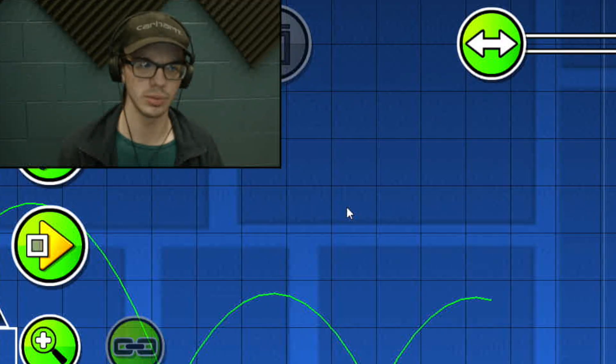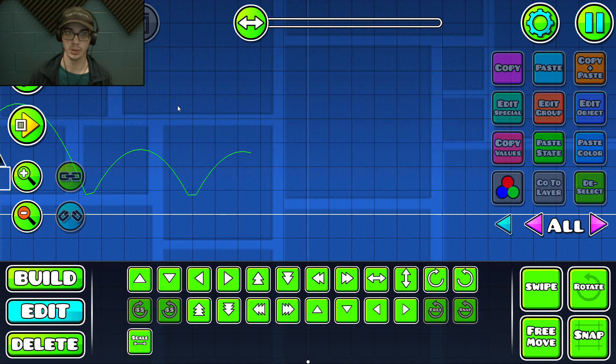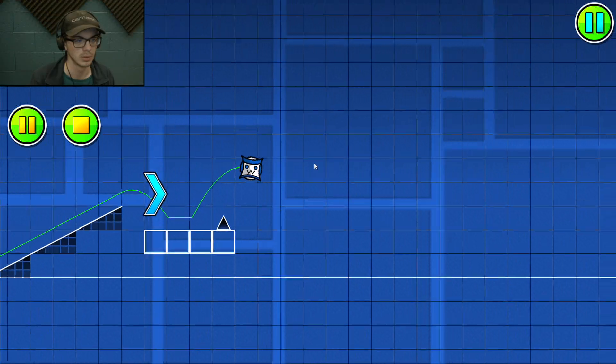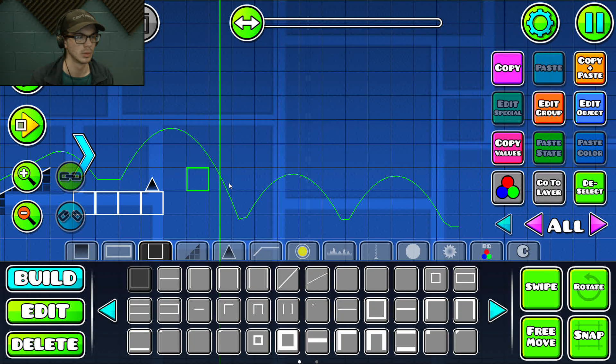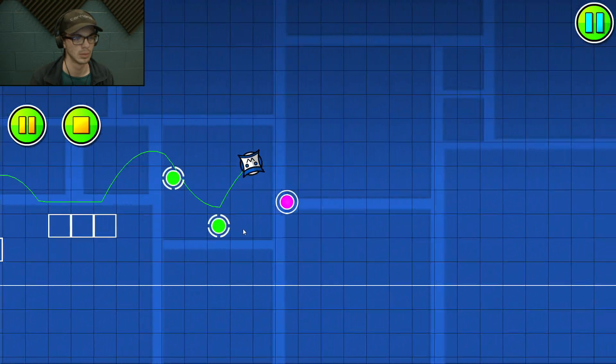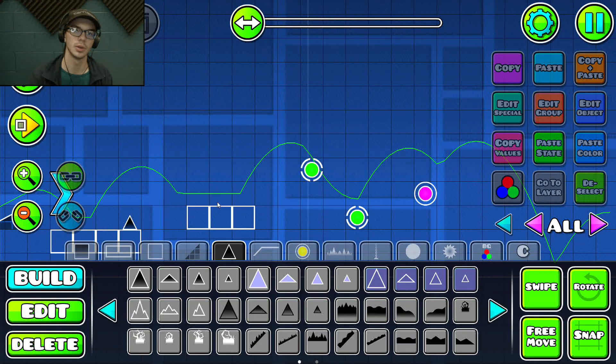This is the part where you have to put sync into your level. For an easy level, players want something to keep them interested and not get frustrated. If they do get frustrated, at least have sync or something else to keep them engaged. When making gameplay, try to pick a song you can sync to — something that goes well with the clicks.